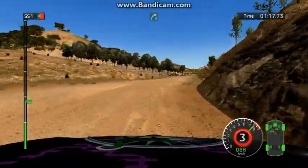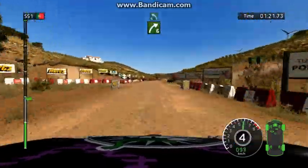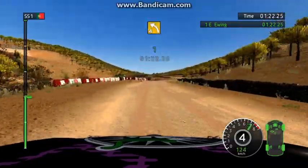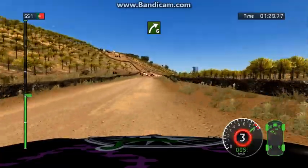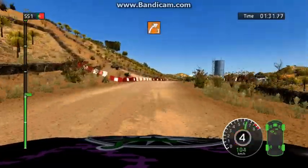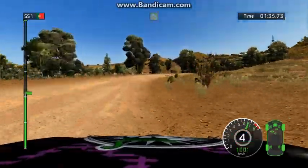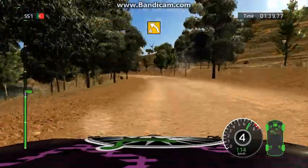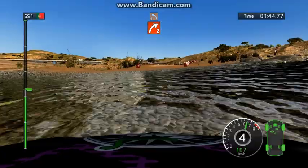In, through water. Right 6 in left 6, right 6 in left 4. Right 6 in left 4. Right 3. Left 4 in left 4, left 4 trees inside very long, through water. Right 2 in left 3, tighten.